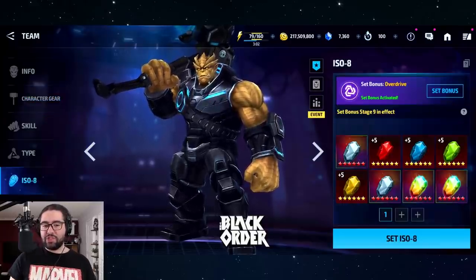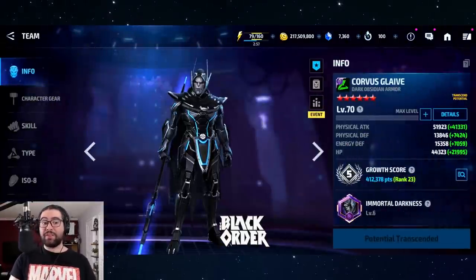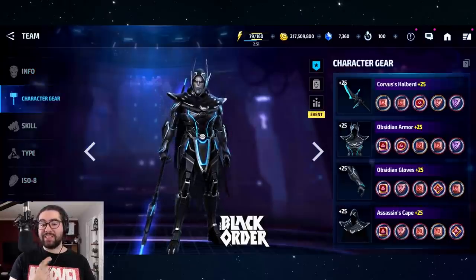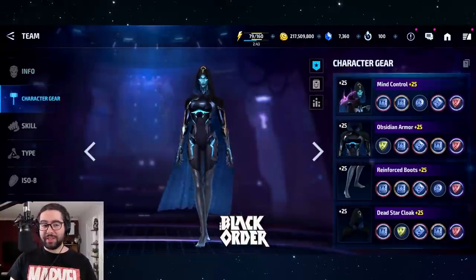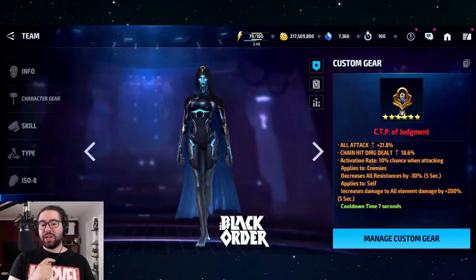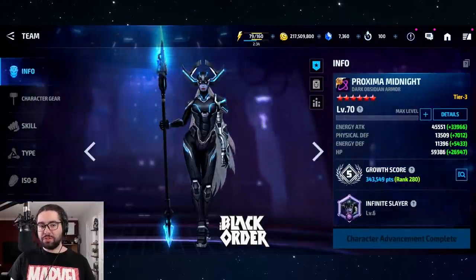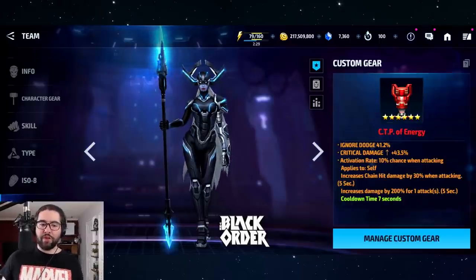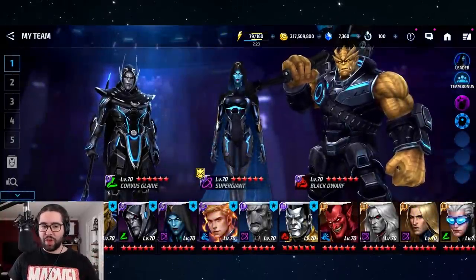Let's go over the builds quickly. Black Dwarf has one Odin's Blessing, stage nine Overdrive, and a CTP of Energy. Corvus also has a CTP of Energy, stage 12 Overdrive, and seven Odin's Blessings — the most of anyone. Super Giant has zero Odin's Blessings, a stage 10 Power of Angry Hulk, and a CTP of Judgment. Proxima, the lone tier three, has one Odin's Blessing, stage nine Power of Angry Hulk, and a CTP of Energy. None of them are reforged; they've all got mythic uniforms.